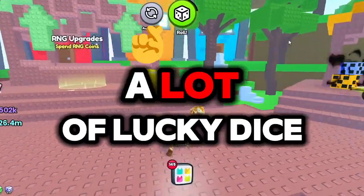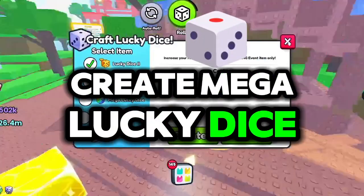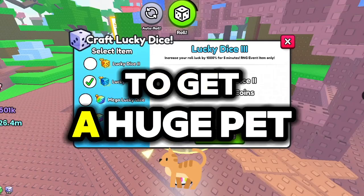Also, if you have a lot of lucky dice, try combining them to create mega lucky dice. These provide a 10 million percent luck boost, making it significantly easier to get a huge pet.